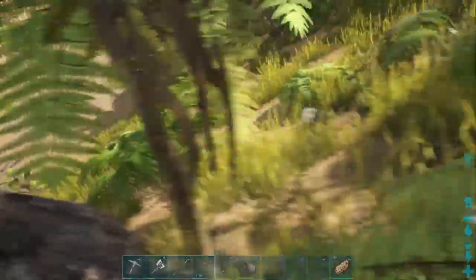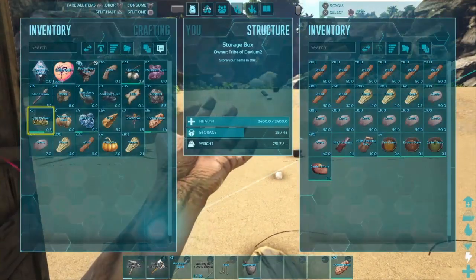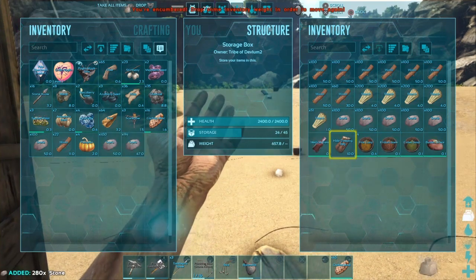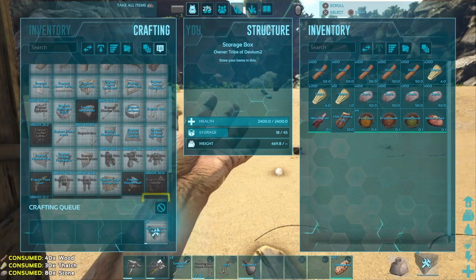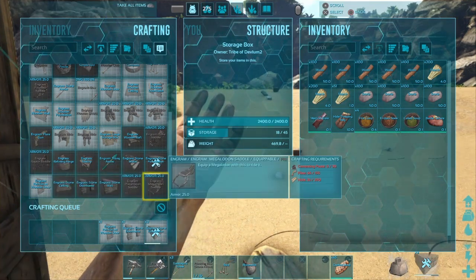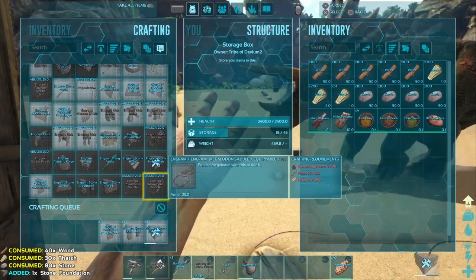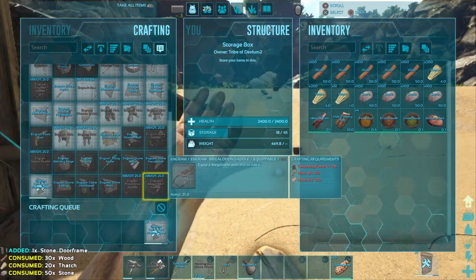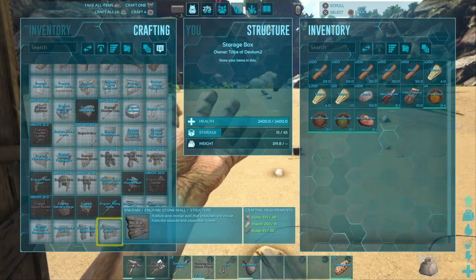Let's double check and then start building our first part of the base. We're probably going to need more materials to continue, so store all that stuff and take it all out. Make four foundations and a doorway with whatever materials you have left. You level up from building - you gain experience from multiple things: killing, building, exploring.